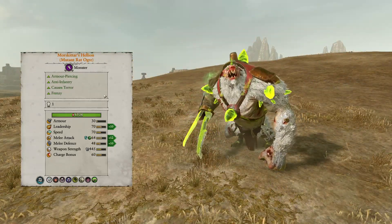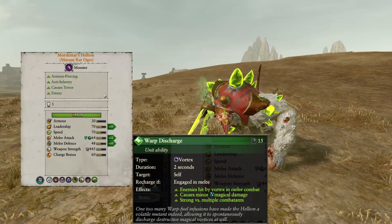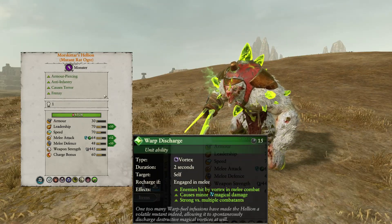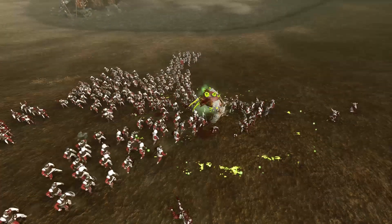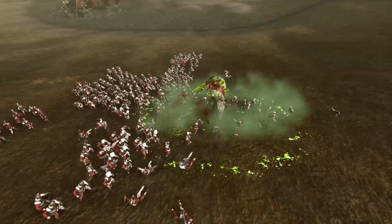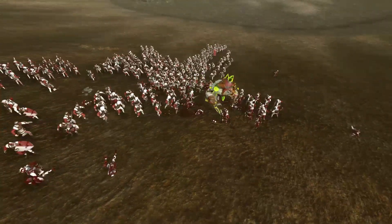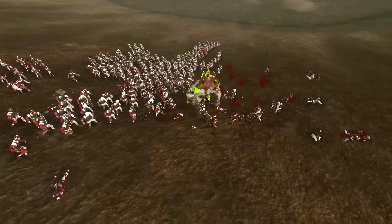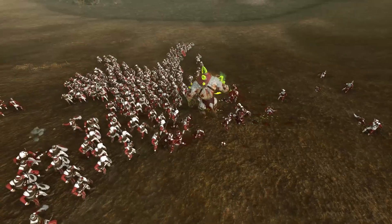Morsegatar's Hellion is pretty much the same as its normal counterpart, aside from its new ability called Warped Discharge, which causes enemies to be hit by a vortex while in melee combat with the Rat Ogre. This ability is a bit underwhelming as it only lasts two seconds and the Rat Ogre would need to be completely surrounded in order to fully utilize the area affected by the vortex. Make sure to utilize it in the same way as Rat Ogres and Mutant Rat Ogres.